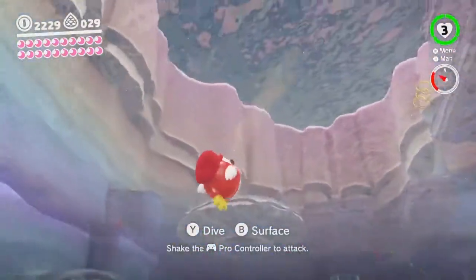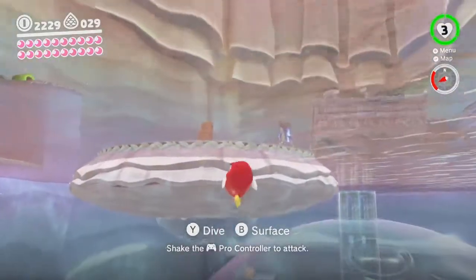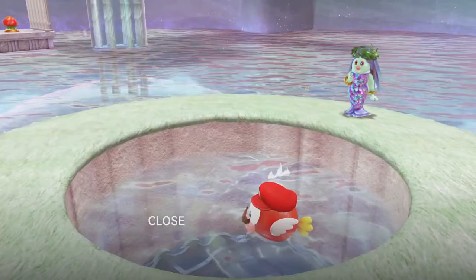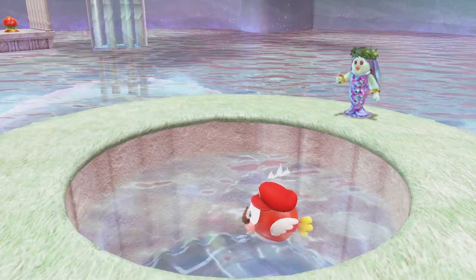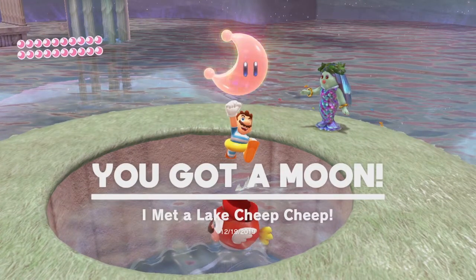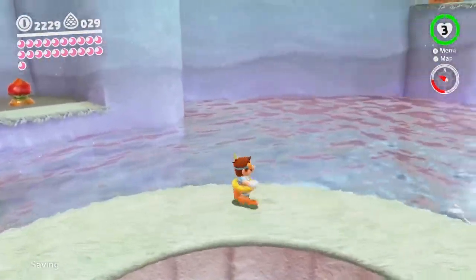Anyways, we need ourselves a Cheep Cheep here, and we need to go ahead and go into that pool that I thought would be activated. But it has to be after you've taken care of the Brutals. It's so cute — close range cuteness. And then she ends up giving you a power moon for your troubles. We can keep this Cheep Cheep in there, but not forever — it does end up leaving after a while.